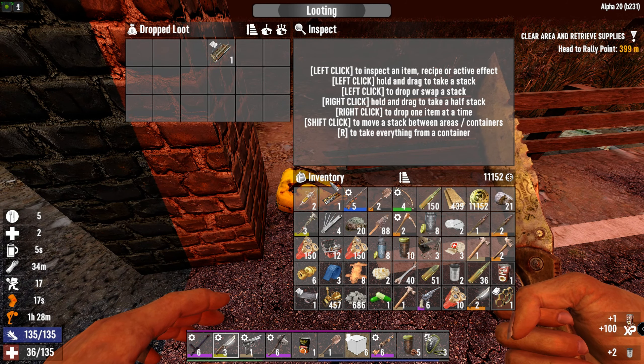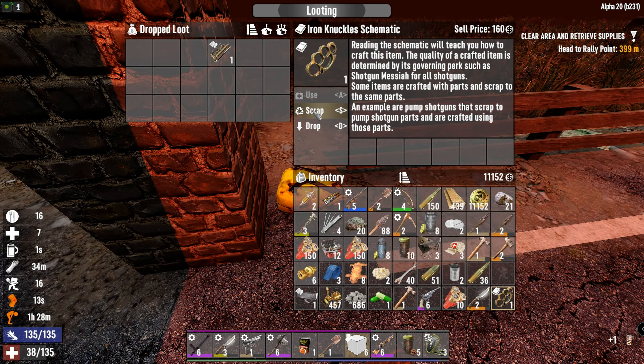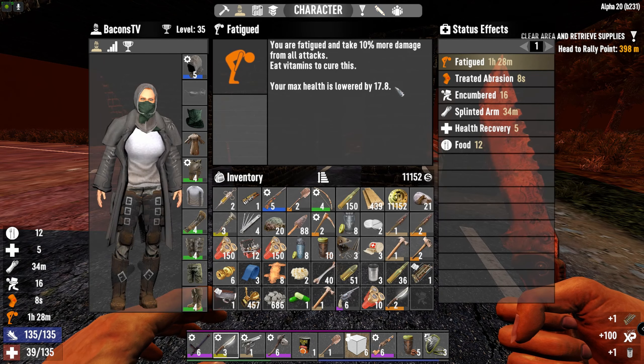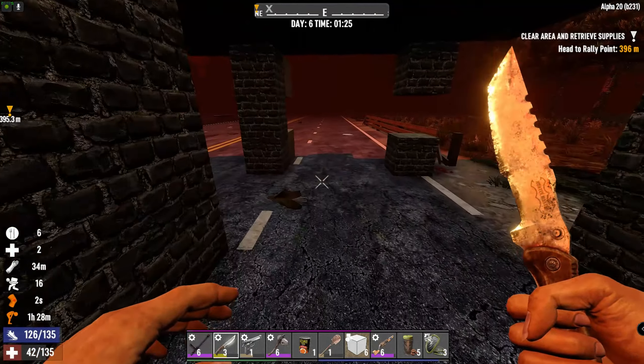We'll read that. Do we have anything else to eat? Oh, we got another book here. Sweet. This winded state - eat vitamins to cure this? Well, that's going to be a problem.